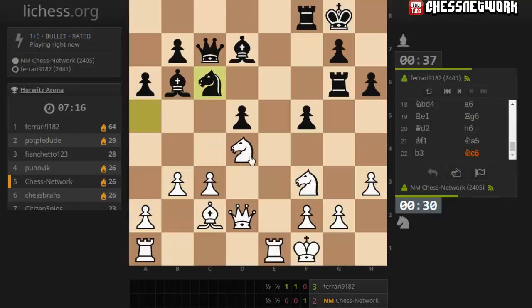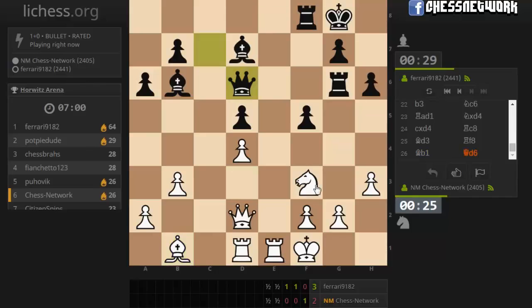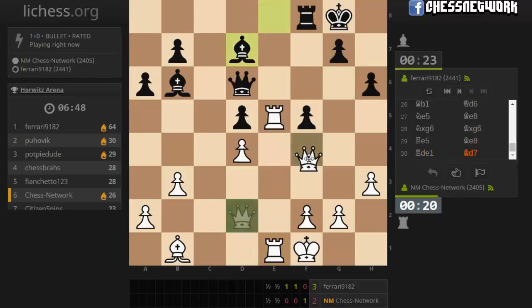Stop knight c4. Here I guess. Let's take with the pawn and then knight here. Bishop here. Let's get out of the line of fire. Queen trade. Let's come back. Let's go here now, hitting the rook and the bishop. I got the exchange, but I can't feel confident really.